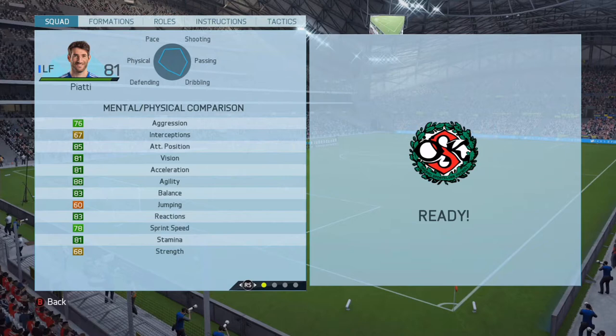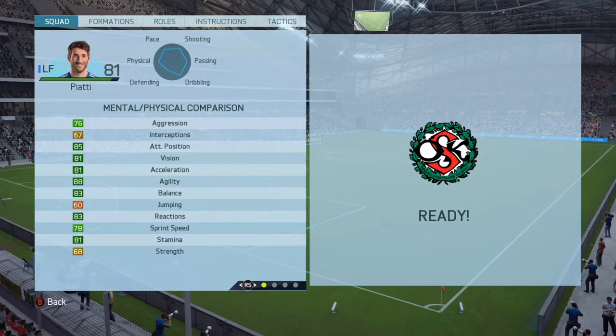Let's move on to his base card stats. He has 80 pace, 83 shooting, 80 passing, 85 dribbling, 50 defending, and 73 physical stats.